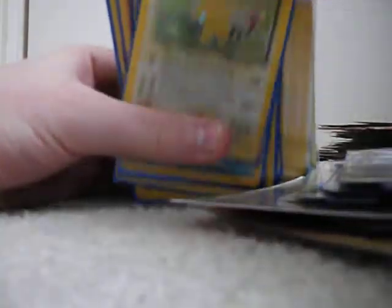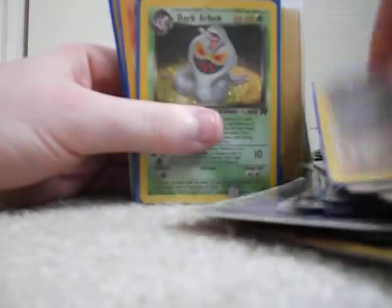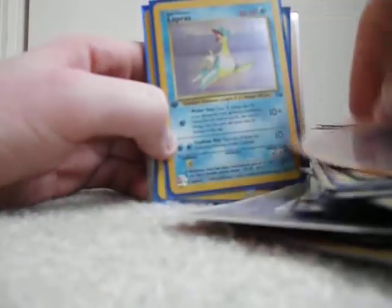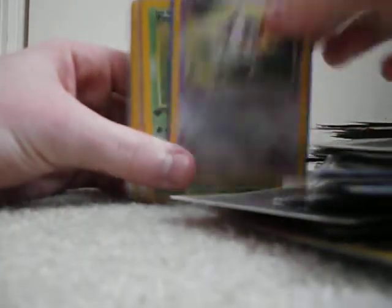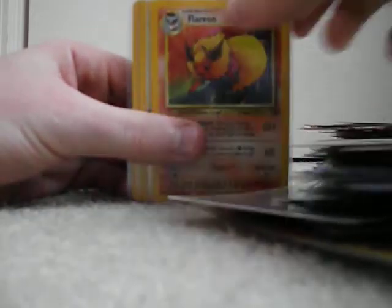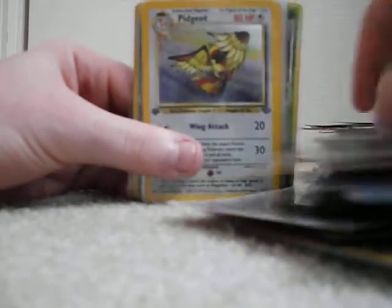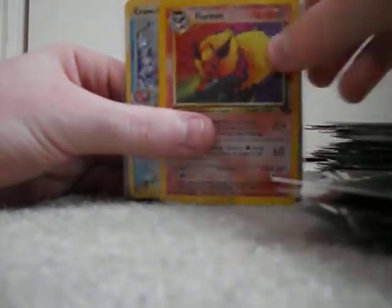Japanese Lugia, Ampharos, Dark Blastoise, Dark Raichu, Dark Machamp, Dark Arbok, Moltres, Gengar, Lapras, Dark Slowbro, Snorlax, Mr. Mime, Pinsir, Vileplume, Flareon, Vaporeon, Jolteon, Nidoqueen, Pidgeot, Kangaskhan, Scyther, Victory Bell, Shaman, Vaporeon, Flareon, Venusaur, and Cradily. So those are all of the Hollows — a lot of very good cards there.